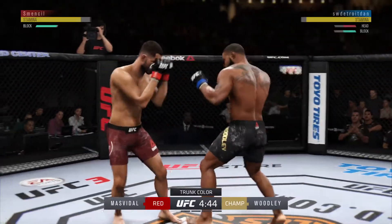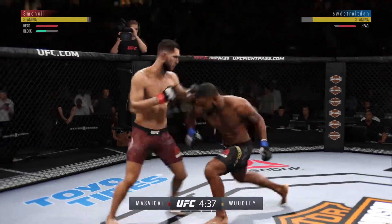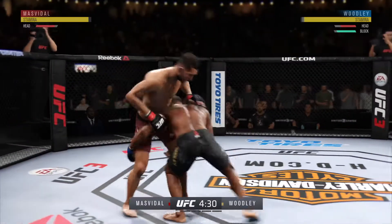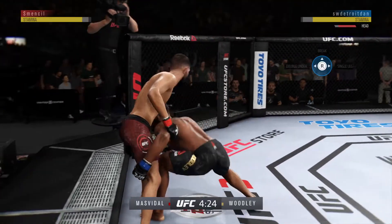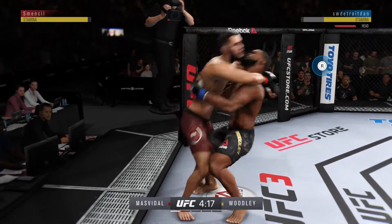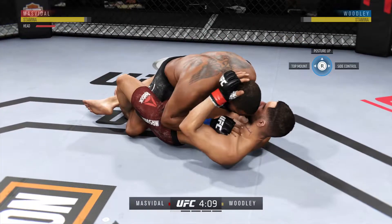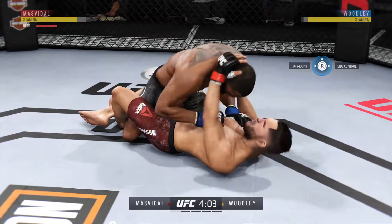Opens with the left hand and lands flush. Tags him. It looks like Woodley's got the kick early. The fence is shaking after that slam. He landed a right hand.